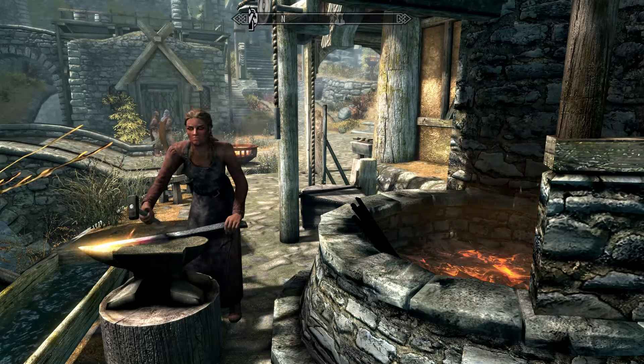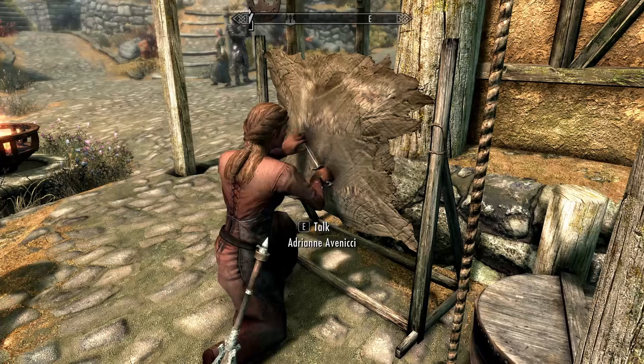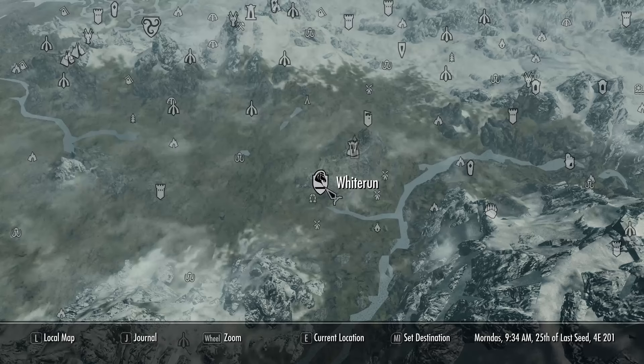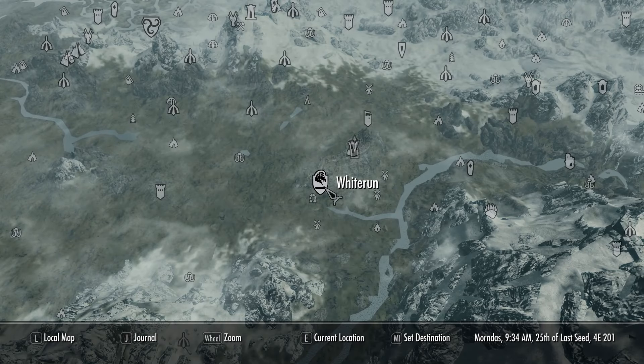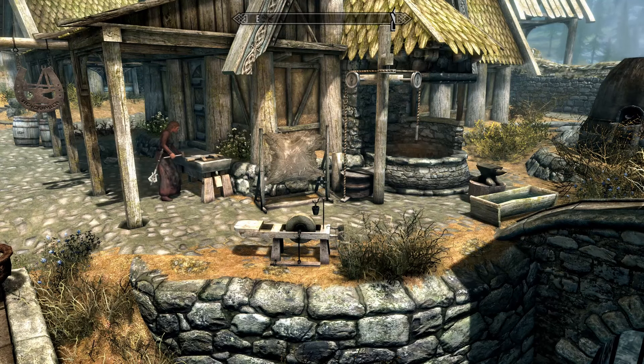On top of this you're also going to want access to a smelter and tanning rack in order to produce some of the base materials used in smithing. I'd recommend using the equipment available just outside of War Maidens in Whiterun which can be found at this location on the map. Whiterun's a place that you're going to be sent to very early in the game and you'll find everything you need here, including the ability to sell the goods that you make to the proprietors of War Maidens.